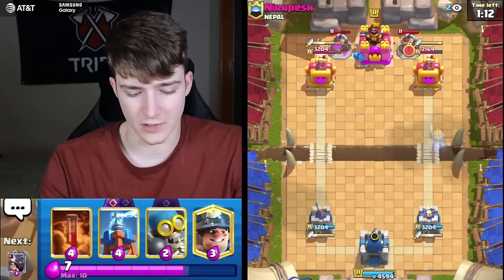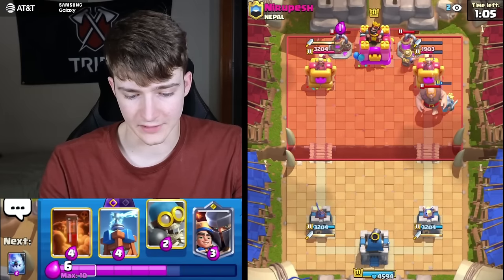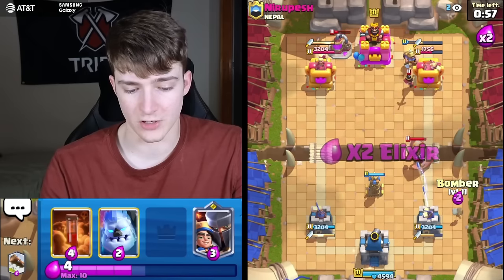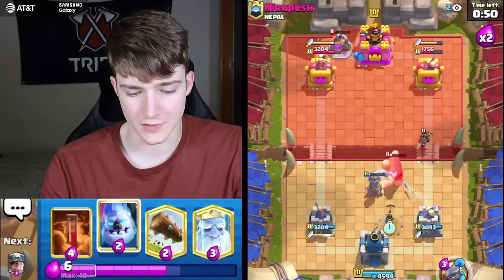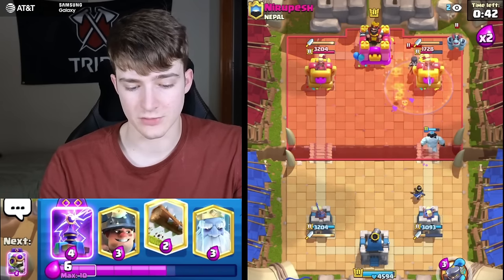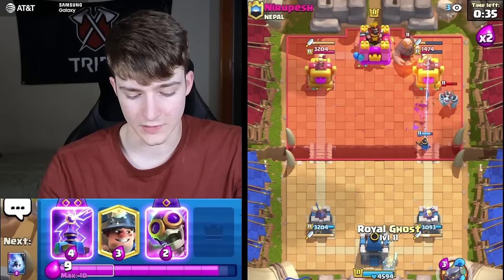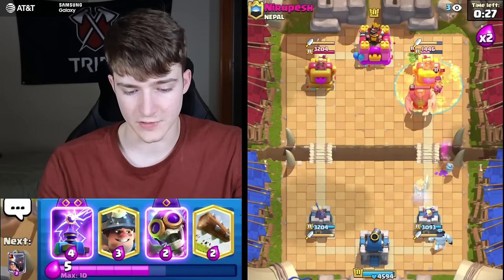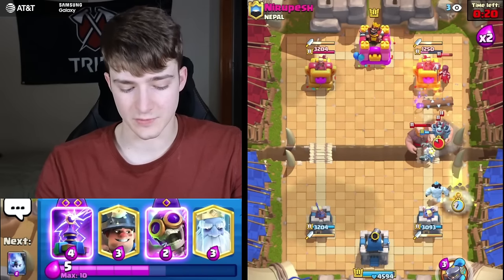He just screwed up really badly — wow. If I just Tesla here, this Giant is as good as dead and we pretty much already won. We already took half his tower and elixir-wise we're in a great position. The Miner going in on that Collector was really nice. He's going for another Giant — going for a Ghost and Ice Golem. He's just giving loads of Poison value. Double Giant in the same lane isn't really effective, especially with a Bomber getting splash on both. Getting a lineup...